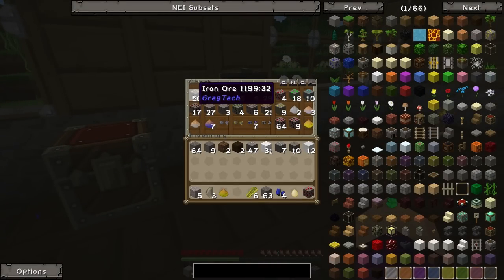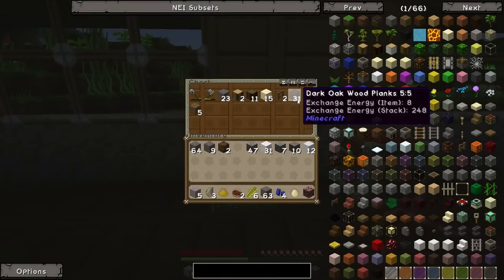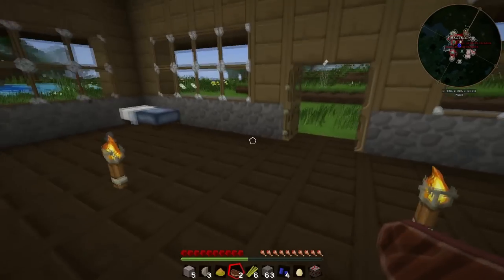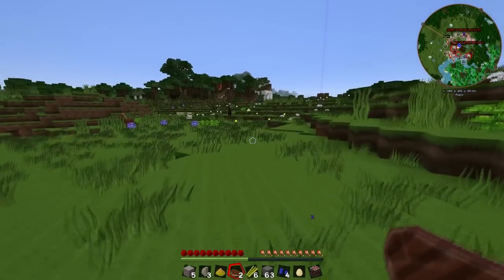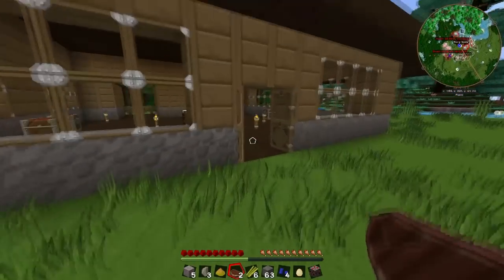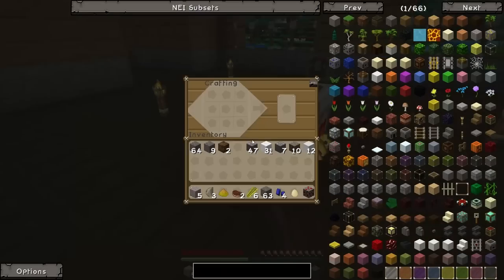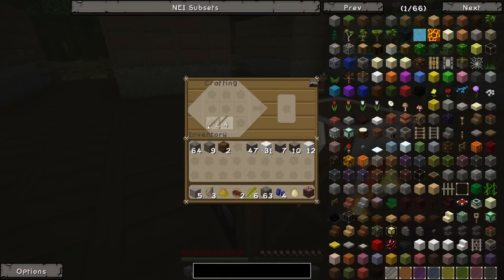I'm going to start smelting up some iron because we'll need it this episode - I'll throw all of this in the furnace. Let me check that it gives us iron ingots. It does, nice. I'll leave that going and show you some of the ore veins I found down in the mine. We might as well grab a cobblestone pickaxe and get some stuff while we're down there. They're super cheap and can mine everything.